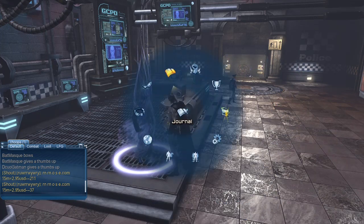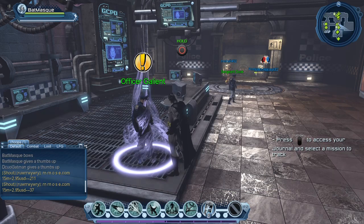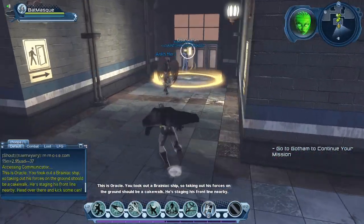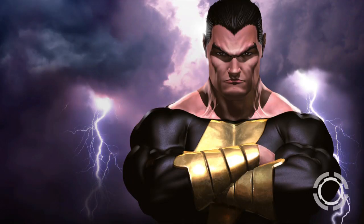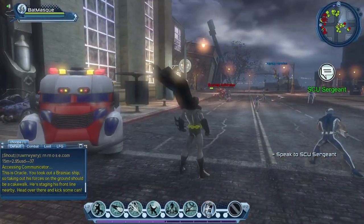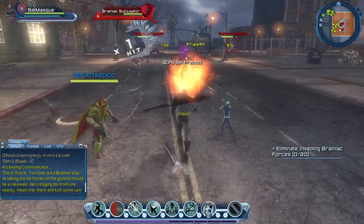Let's play a few side quests. Our main mission is 'Out in the Streets' where we'll fight the evil forces of Bane, but first let's talk to Officer Gallant and do the side quest. That side mission plus the Bane mission should give us extra XP. The side mission is right next to the police station. Talking to the SCU sergeant, we need to defeat 20 Brainiac robots.